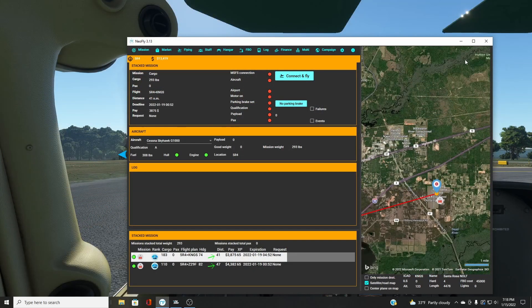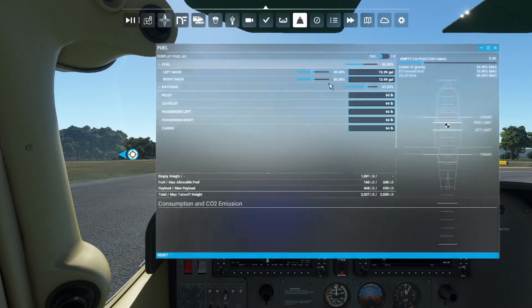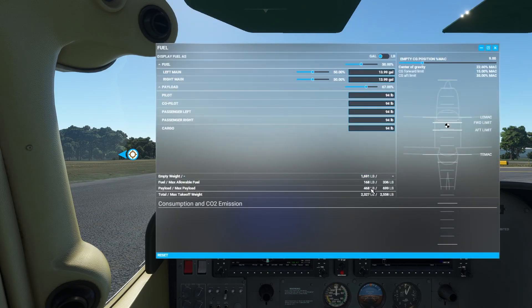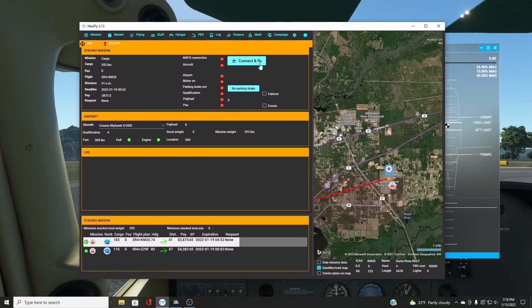So we're on the runway. I have all the navigation set in, we know where we're going. I've got the weight and balance worked out — we're loaded up to 468 pounds, about 463 is what I need, so I'm five pounds over which is fine. Our engine's running, parking brake's on, everything's set up as it should be. Go ahead and click connect and fly.